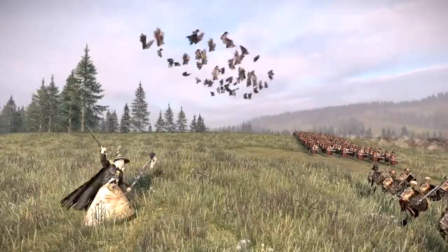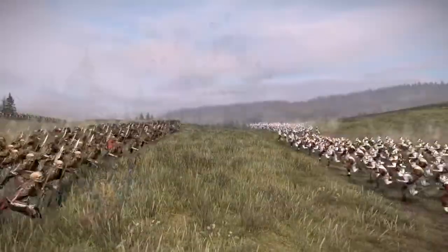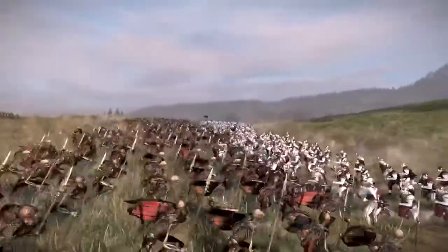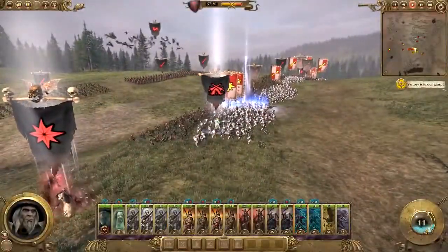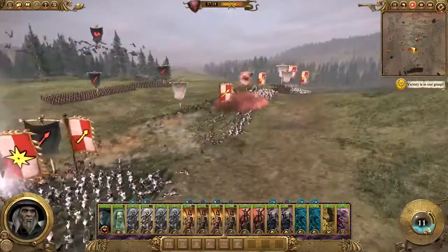On the battlefield, characters use power from the Winds of Magic to cast their spells. Power is represented by the large glass orb in the bottom right of the screen. The smaller bar to the right of the orb is the power reserve.